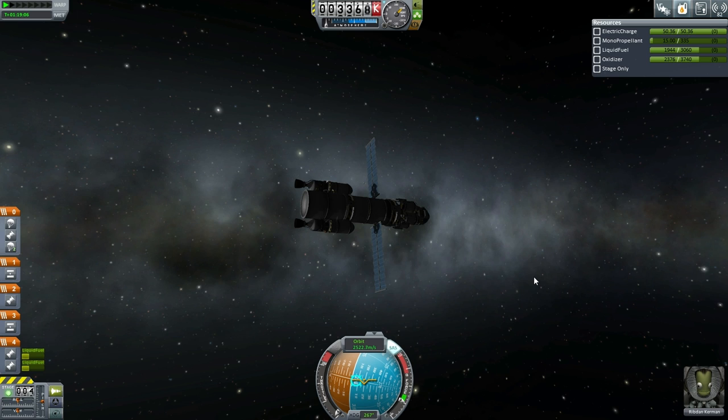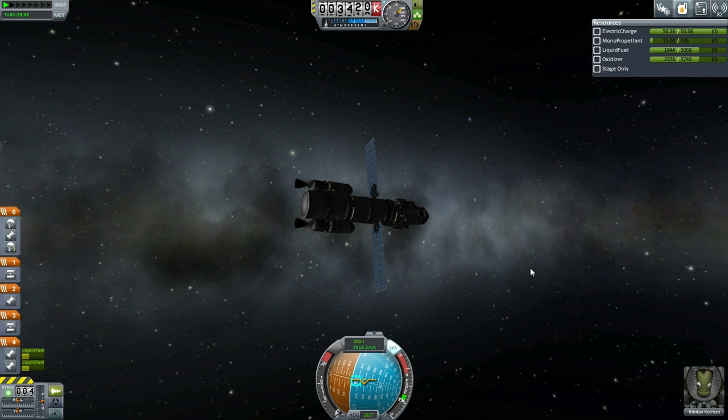We've got Ribdon Kerman on his way to Drez. We've got Elliot Kerman hanging around Ike in preparation to transfer back. We've got Erden Kerman on the standard lander around Gilly, and he needs to be transferred back. And we've got a Tylo lander on its way to Tylo. So some of that has to happen — it just depends on what order we need to do it.